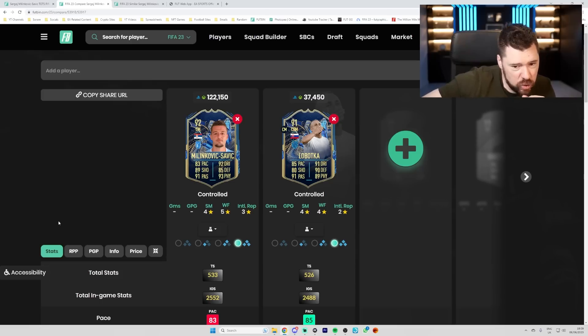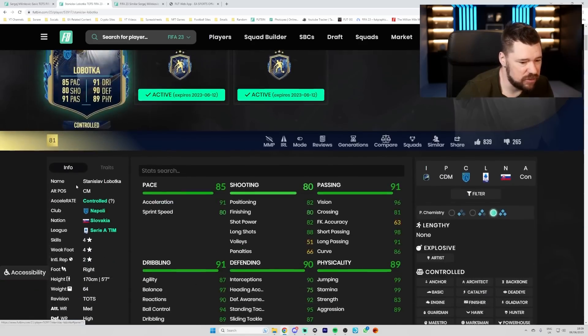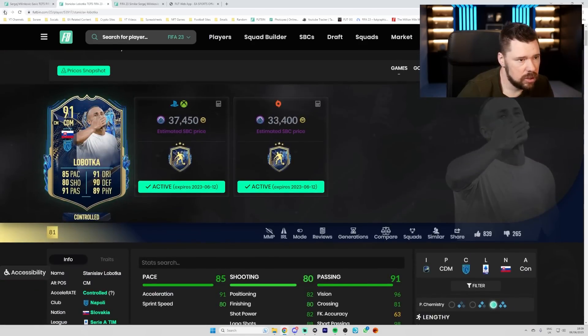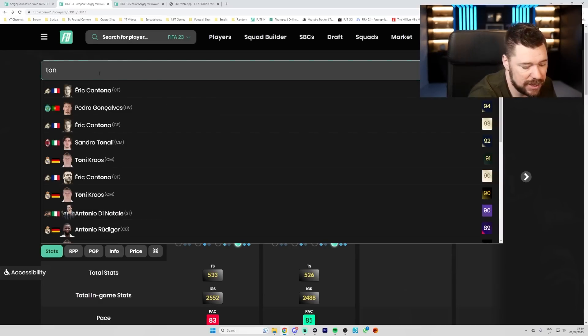These are two quite similar cards across the board — the only real difference is nine shooting and a five-star weak foot. Lobotka's got better positioning and better position options, but still — the issue with Lobotka is he's five-foot-seven, whereas Milinkovic-Savage is massive.